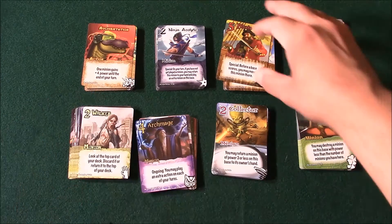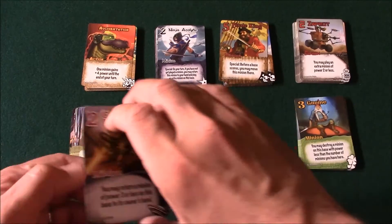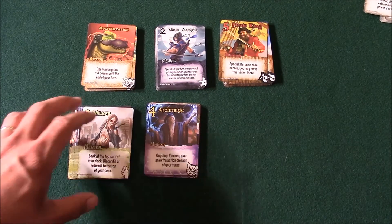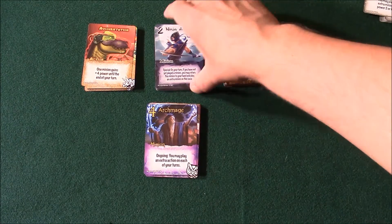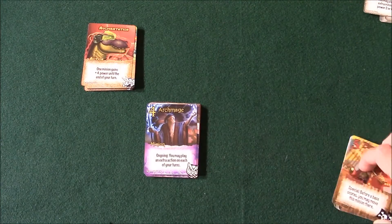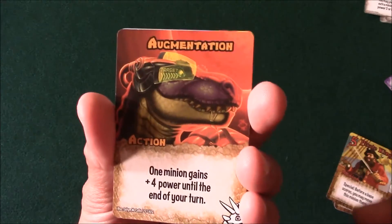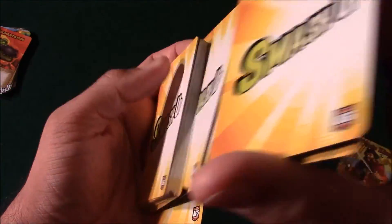You'll do a snake draft, which means player one gets the first pick. Then player two goes, then player three, then player four makes their first pick, and you work your way back up. So player four goes again, then player three, then player two, and player one gets first pick but also last pick. Once you've picked your two factions, you shuffle those two decks together and you are ready to begin.